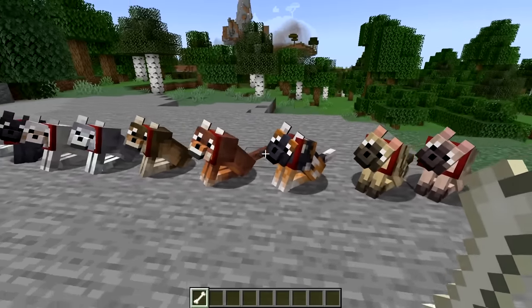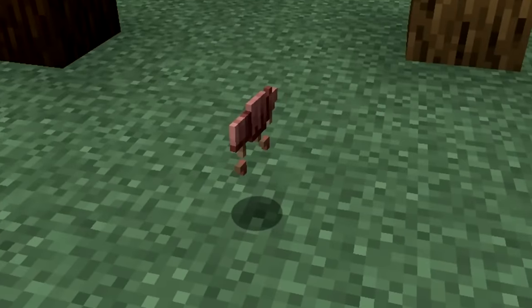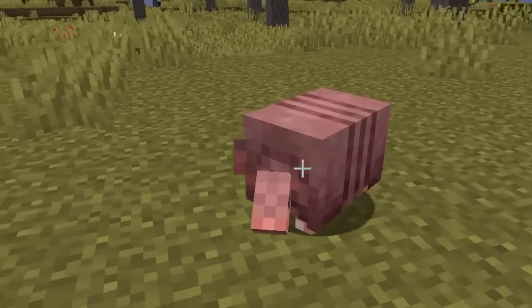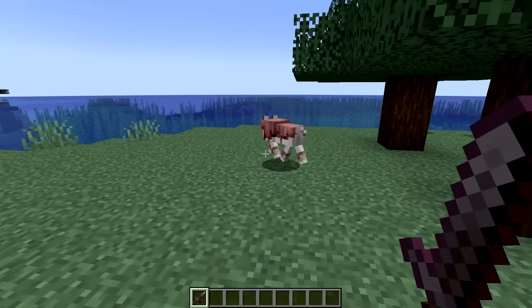Not only do we have new wolves coming to Minecraft, we also have wolf armour being added to give our best friends some extra protection. Wolf armour is crafted with armadillo scutes, which can be obtained from armadillos — more on that later. The wolf armour has 64 durability points and absorbs all damage from other mobs, the player, and fall damage.